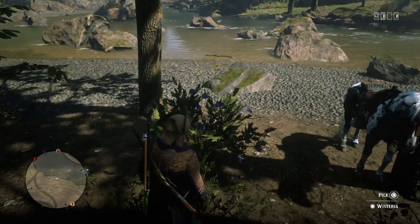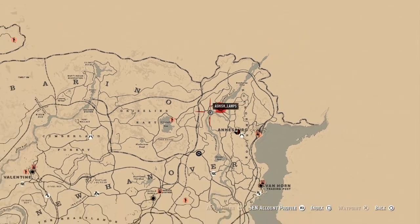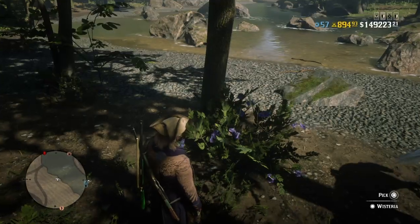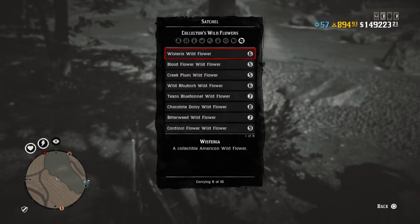This is the best money glitch working right now. It works with any wildflower, but it works best with a wisteria or a quick plum — like a bush wildflower. I'm showing you one wisteria location for today, the one closest to Madame Nazar. Let me show you how many I have in my satchel — as you can see, I have six.